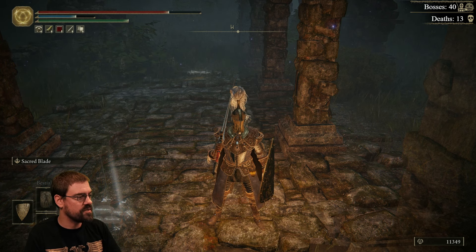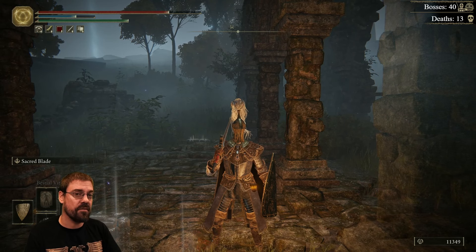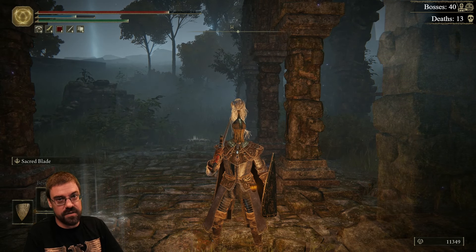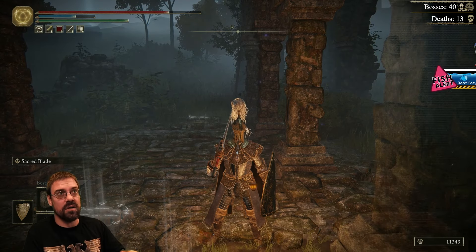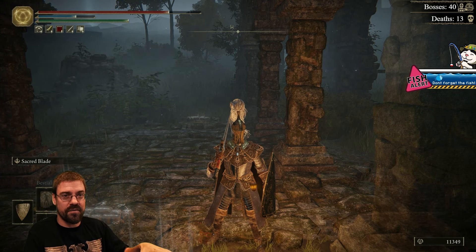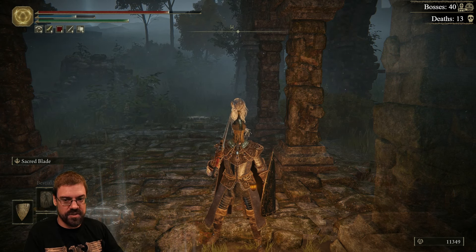There is an item called Margit's Shackle. This item is specifically designed for a boss fight in the mid-game. You can get it from Patches in a dungeon that's in the North River in the main starting area of Limgrave. But what it can do is any time you're around a secret wall, if you throw this thing down, it will clear every wall, lower every flame turret, and also later in the game there are some chariot things that it will mess with too.